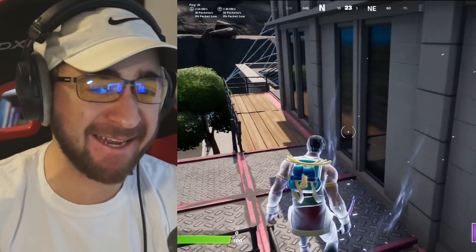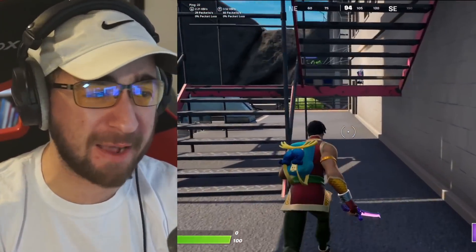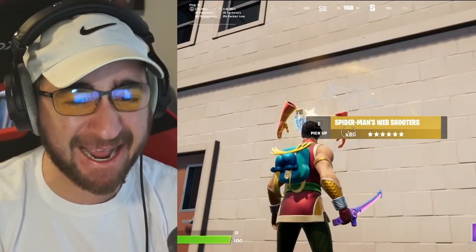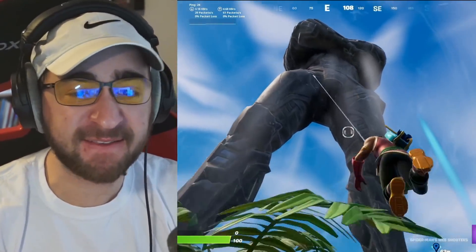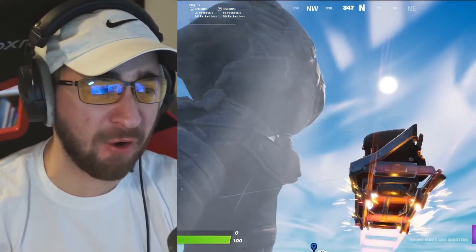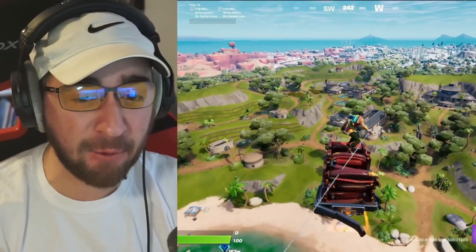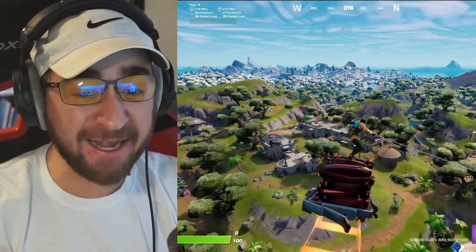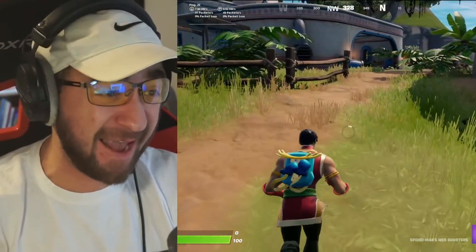There's a no fall damage glitch from literally max height. To do this glitch, it seems like what you need is the Spider-Man web shooters. He's heading right over and he gets them. He's shooting a web, going to the top of the Foundation statue, and now he's gliding away but still hanging on with the web. He can literally go anywhere he wants, and now he can thunder bump — that is overpowered and no one is doing it.